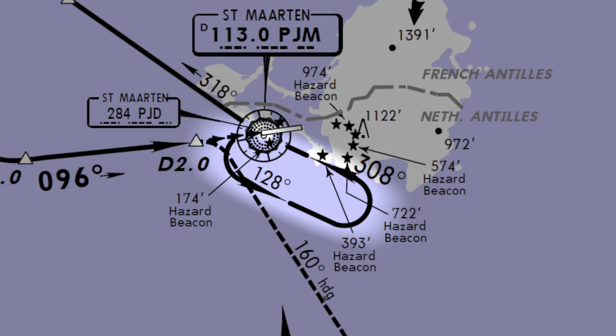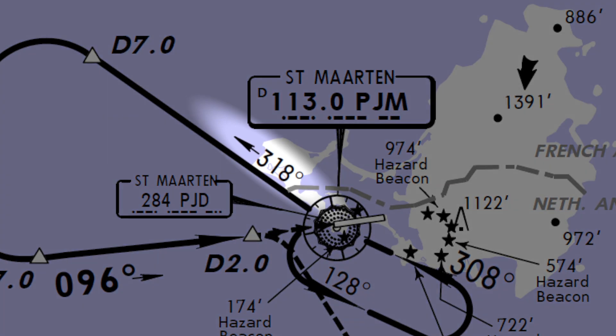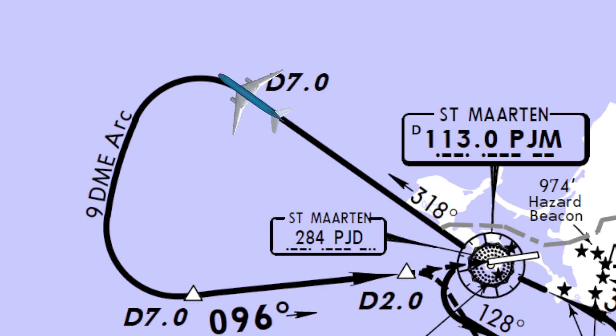You can see that after circling down right here, the pilot is supposed to fly towards heading 318, flying away from the VOR DME station at TNCM. Then when the plane is 7 miles away from the DME, the pilot should turn to the left to start a 9 DME arc. After flying that arc, the pilot is supposed to turn more sharply to the left again to line up with the VOR at heading 96, like we did in how-to 29.